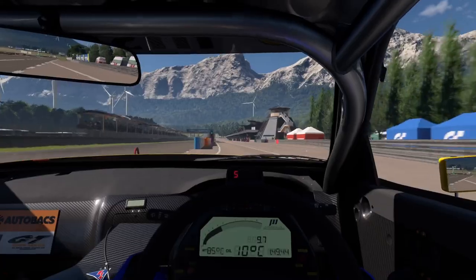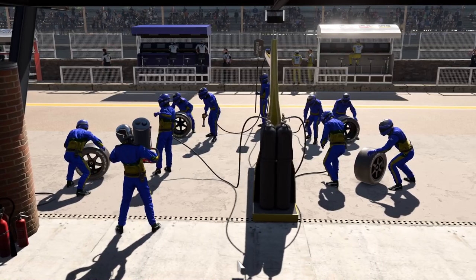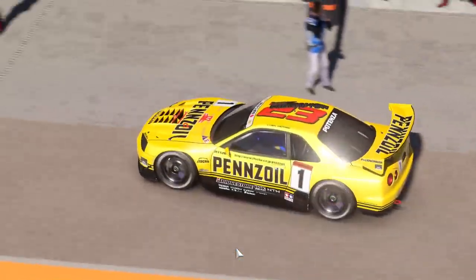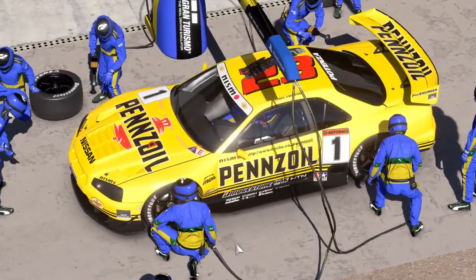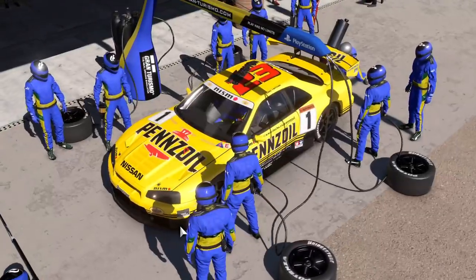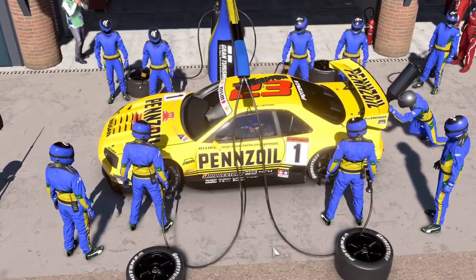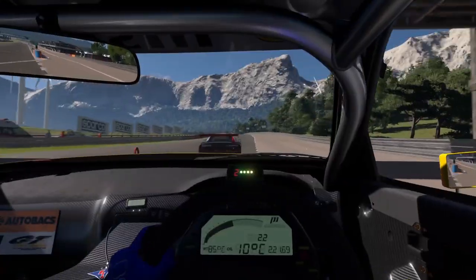Also frustrating — nay maddening — is the fact that if you're playing with the HUD off, you can't select any pit options. And once you're in the pit, you can't pause the game to turn it back on. I learned that the hard way. I rolled into the pit lane and the crew said 'Hey, what tyres do you want?' but couldn't put them on. So I got no tyres, just some fuel I couldn't stop going in. What a ridiculous feature — or lack thereof.